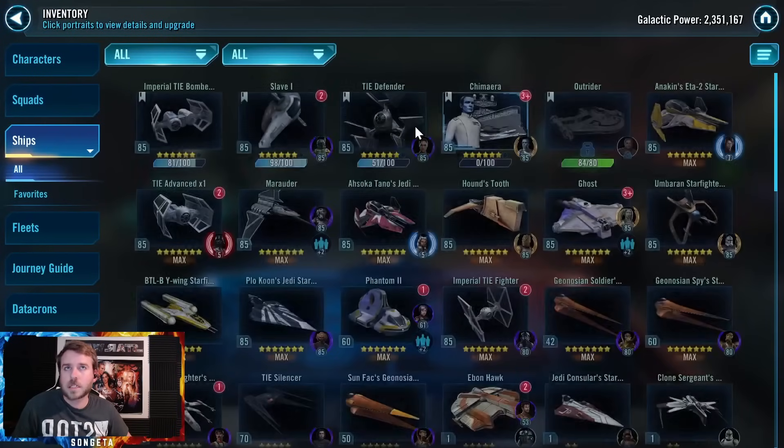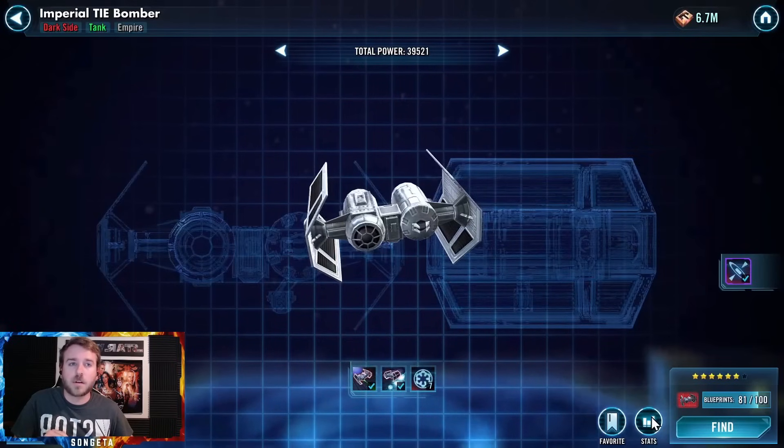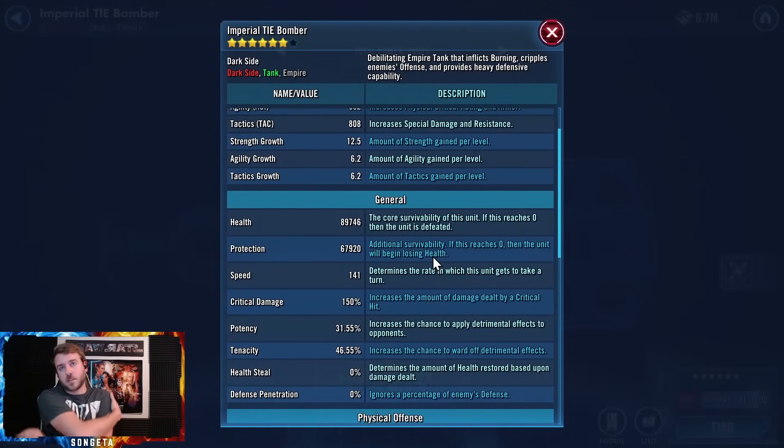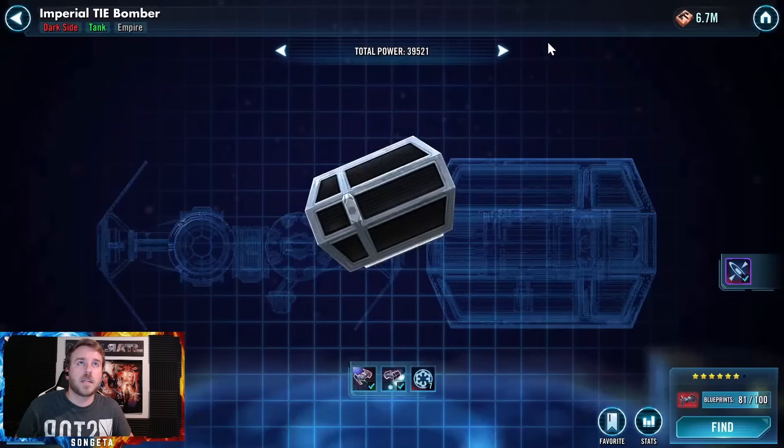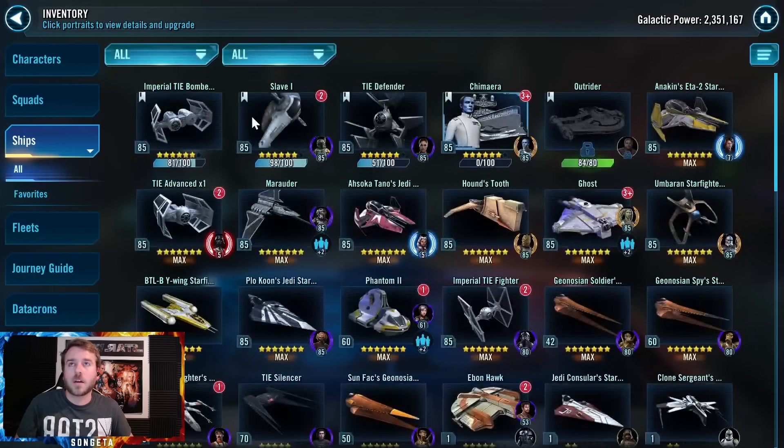Let's start with ships, because that's something I forget, and it's pretty easy to update or go over. TIE Bomber — thanks to all the shipments, I am almost at a 7-star TIE Bomber, which is amazing. I've almost leveled up all its abilities too. Only one more ability to level up, and then it's going to be maxed out. That's my second fleet. I use Negotiator. You'll only ever see me use Negotiator.